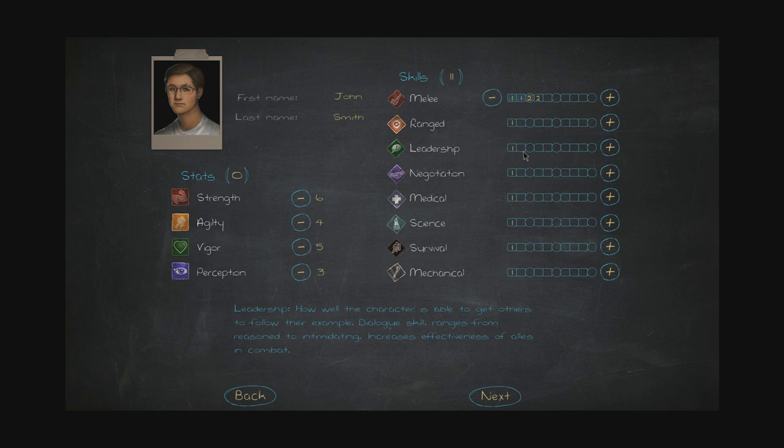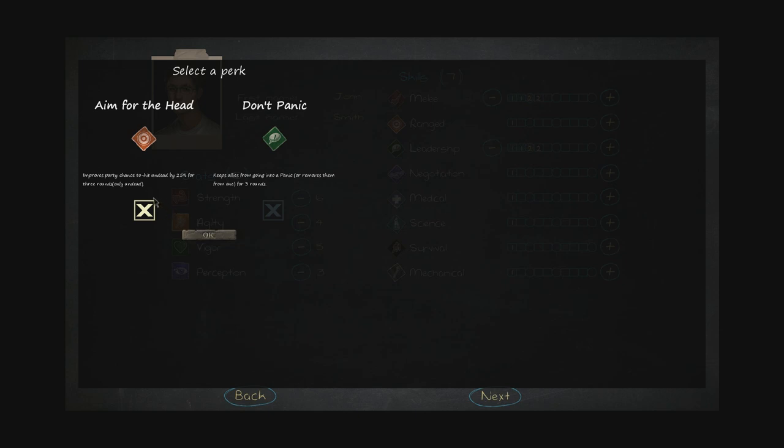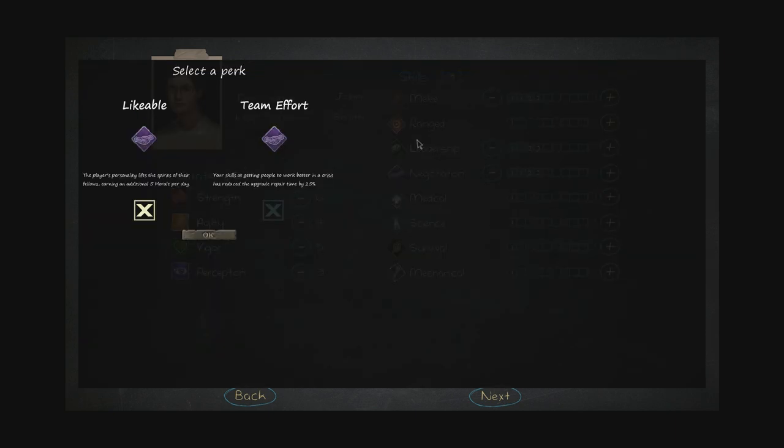Ranged, leadership: how well the character is able to get others to follow their example. Dialogue skill ranges from reasoned to intimidating. Increases effectiveness of allies in combat. This is quite important — your character is the leader. It allows an ally of your choosing to bump up their move order and go next. Negotiation: how well the character convinces others to share their point of view, reduces morale decay. All of these things are important.